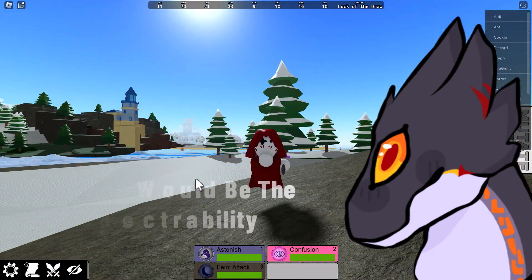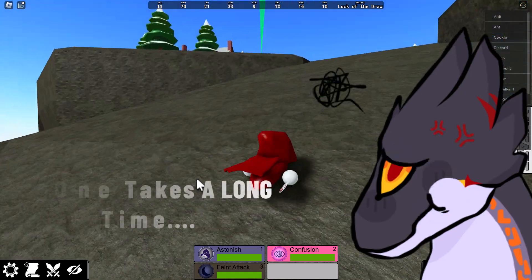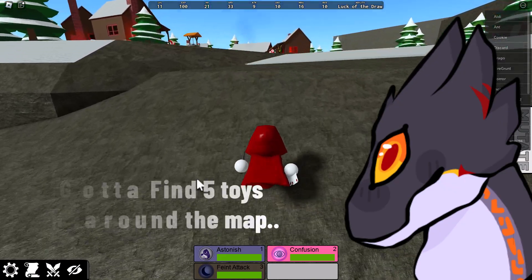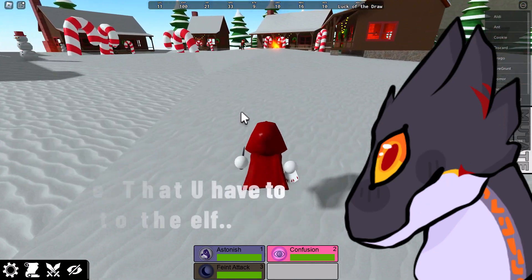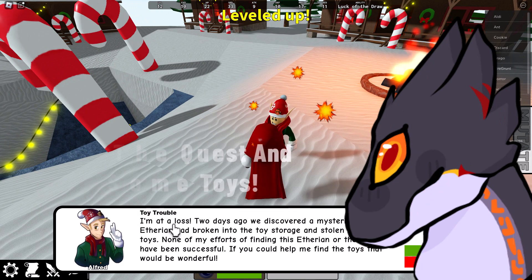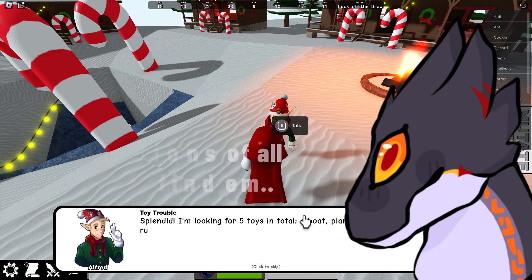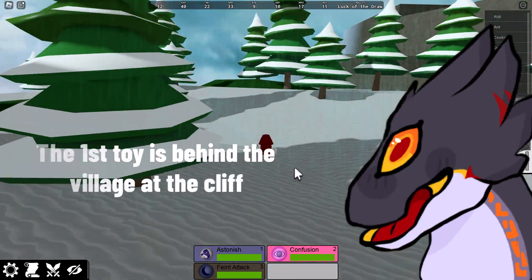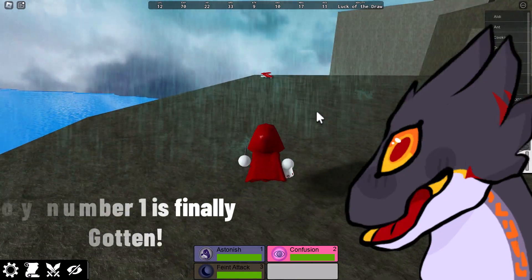And the last one is Wintry Spectrability — the one that takes the longest to get. You have to find five toys hidden around the map at random locations. Before that, we have to accept the quest from the elf. He's going to make us find five toys: a boat, a plane, a rubber ducky, and a car. The first one is right behind the village at the cliff — there it is, that would be the plane. Number one toy is finally gotten!